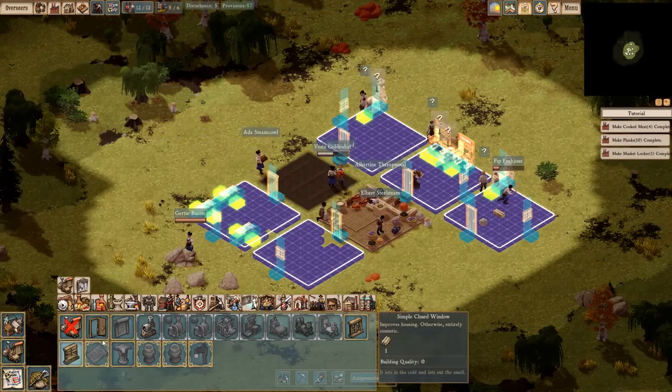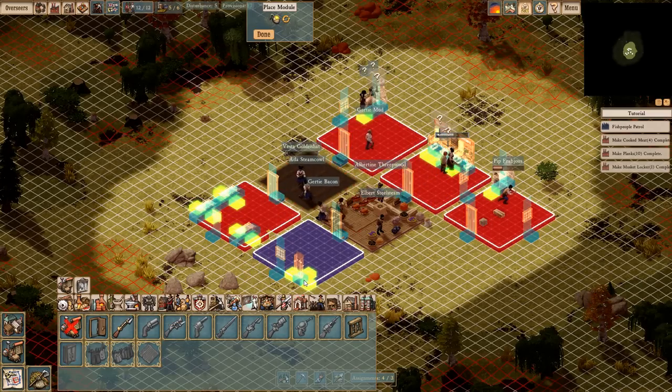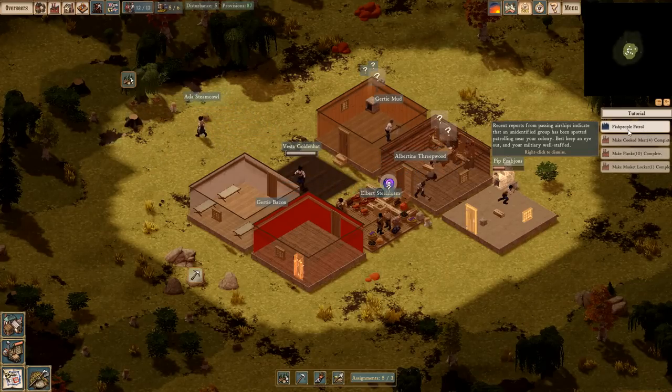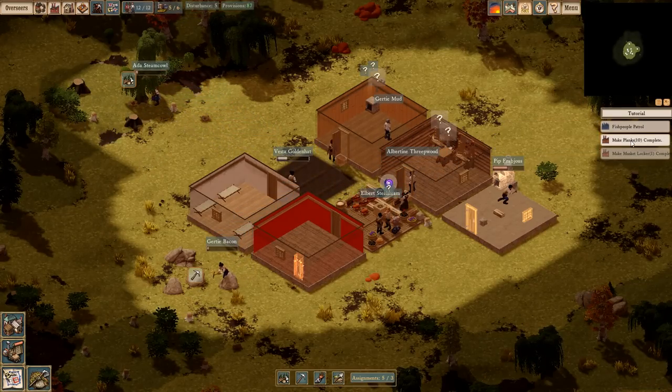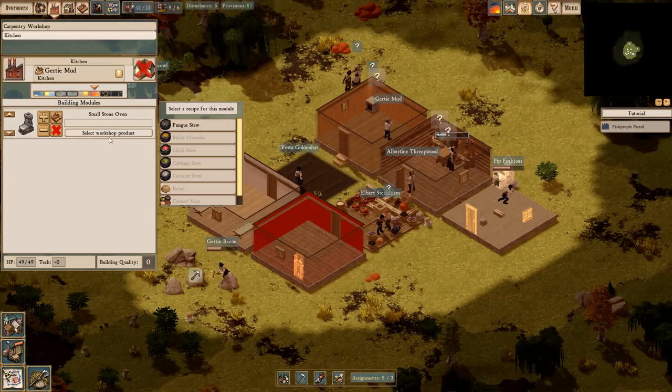We got the musket box up. We need to go to barracks and then I can put this locker in here, and then the militia will use the muskets instead of the pistols that they have by default. That should be good.